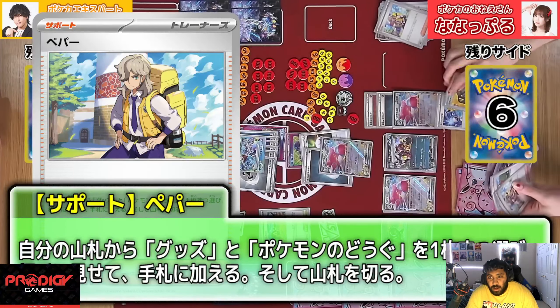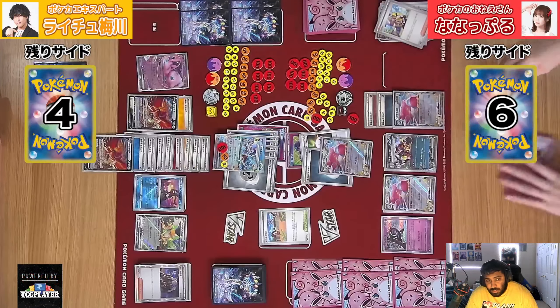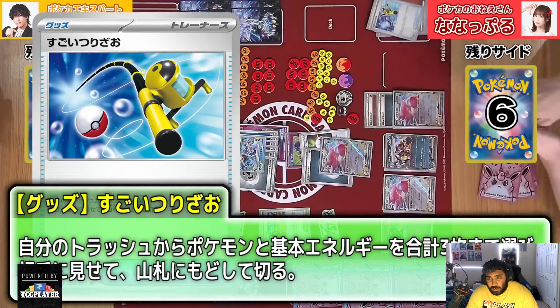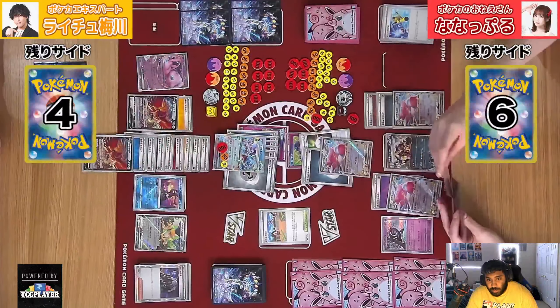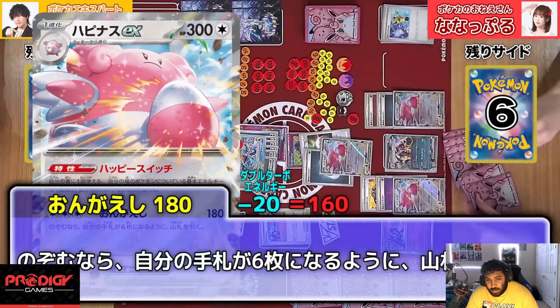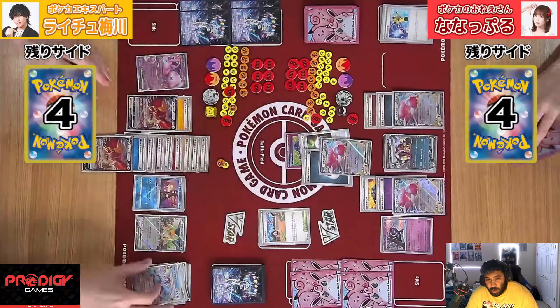There's no way to one-shot this Ho-Oh for 220, it looks like. But if we had some sort of an attacker, it would be really good here. Putting the Cornerstone back in, attached to Blissey. There's a Rigid Band, and we're going to do 160, knocking out the active and drawing some more cards. There goes the A-Spec.